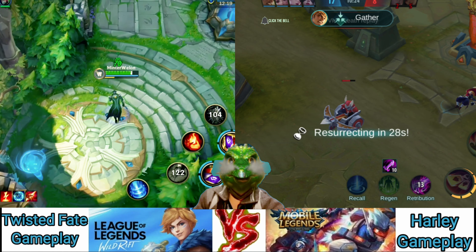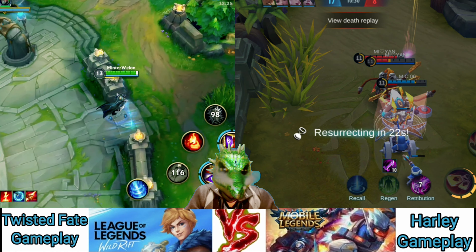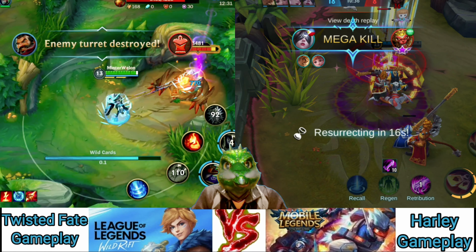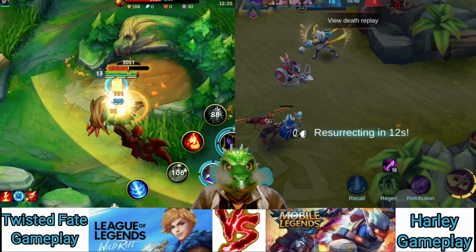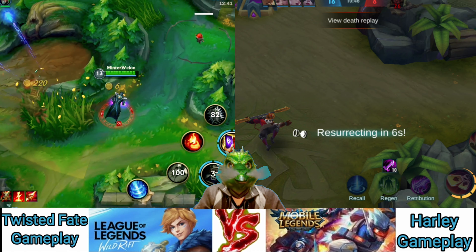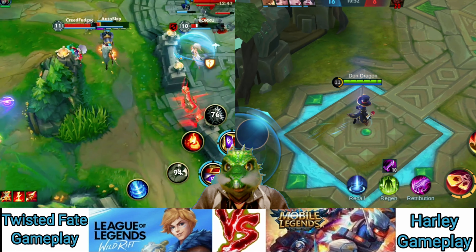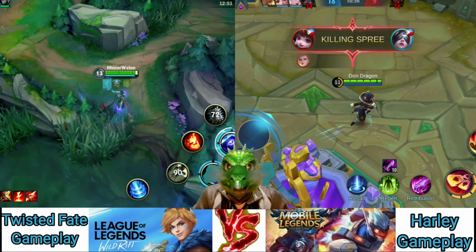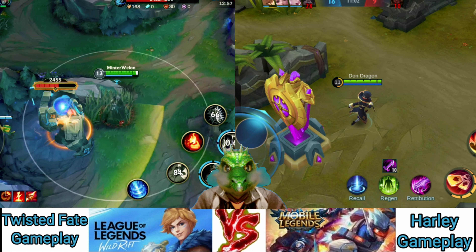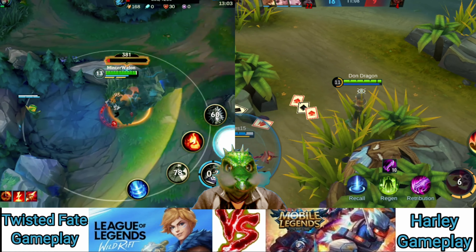Now that we know those three abilities, let's talk about a basic trading combo for Twisted Fate in lane. If you're playing against a melee champion, you can really abuse them quite easily. Lock in a Gold Card as you walk up to them, stun them, throw out Wild Cards, auto-attack once, and then back away. That's your basic trade — stun, poke with Wild Cards, then walk away. It's not the greatest damage, but if you do it three or four times in a row, it'll start to chunk them down. Twisted Fate is a very squishy champion, so don't get too close to enemies.